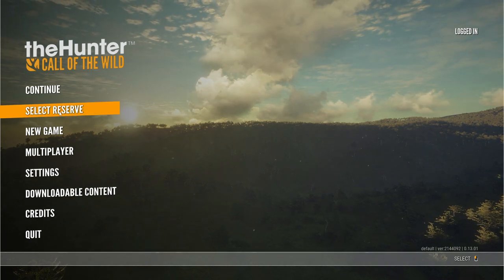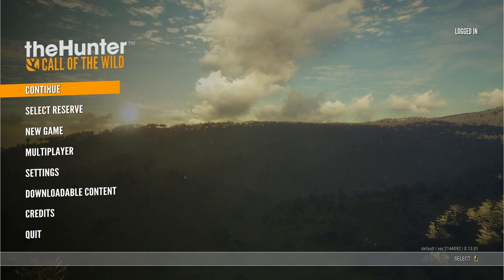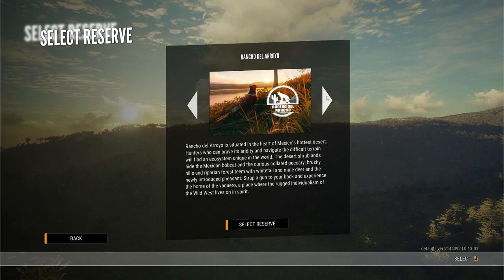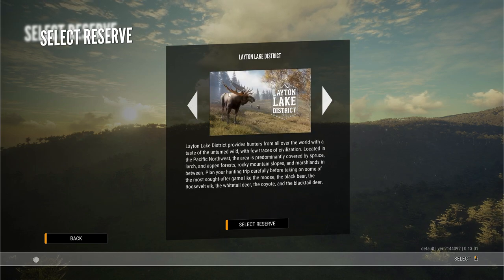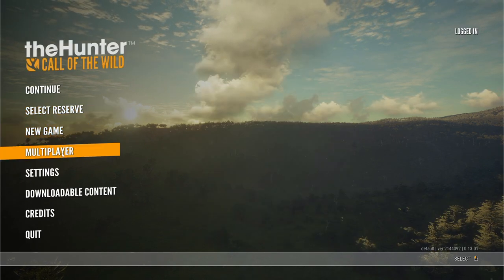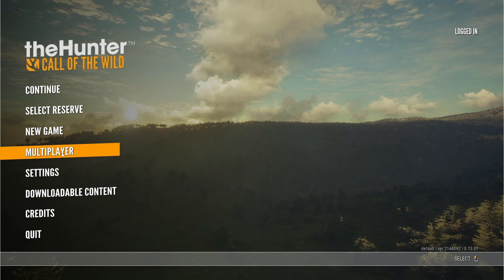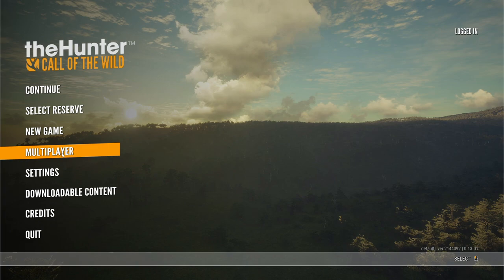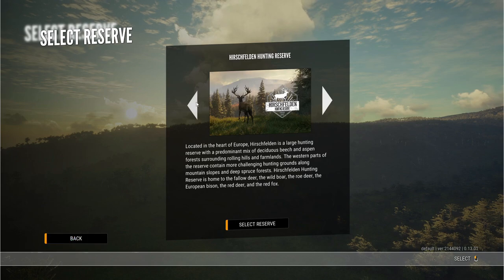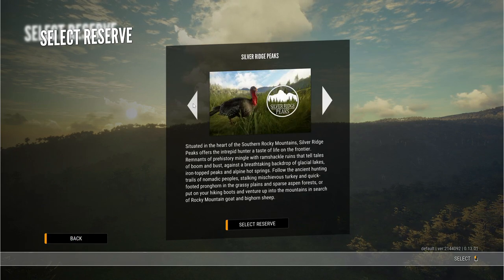We'll start at the home screen. You select Continue — Continue will automatically throw you into the last map you were on. This is single player. You are not able to play with people in this mode. This is also the only way to find the Great One. You cannot find it in multiplayer because they don't want people stealing other people's trophy, since it's the most sought-after trophy in the game.